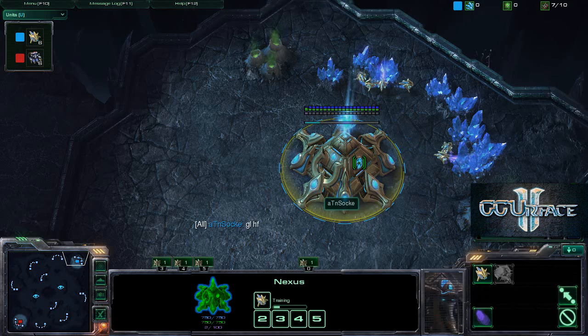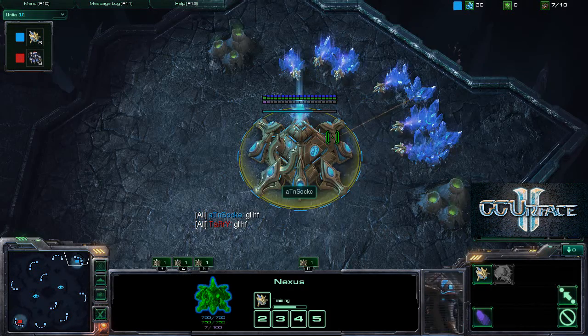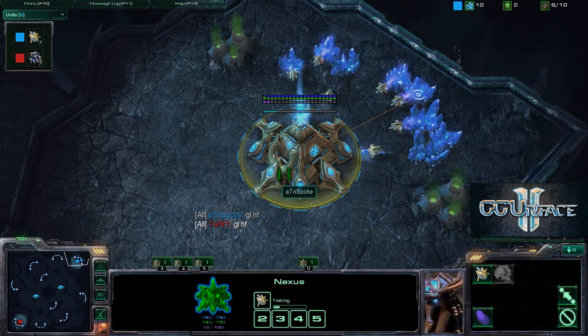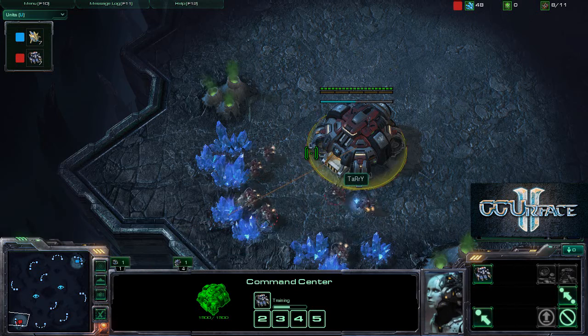Good afternoon ladies and gentlemen, I will be talking about a game between Etienne Sock and Tari. I think that's how you pronounce his name - Sock, or is it Socky? I don't want to offend anybody. Etienne Sock is spawning as the Protoss player at the upper right-hand position and Tari is spawning at the lower left-hand corner as Terran.